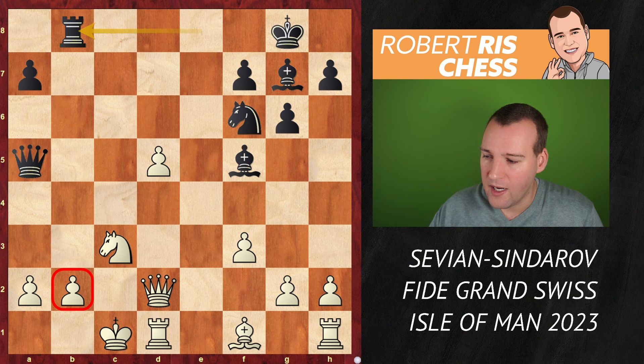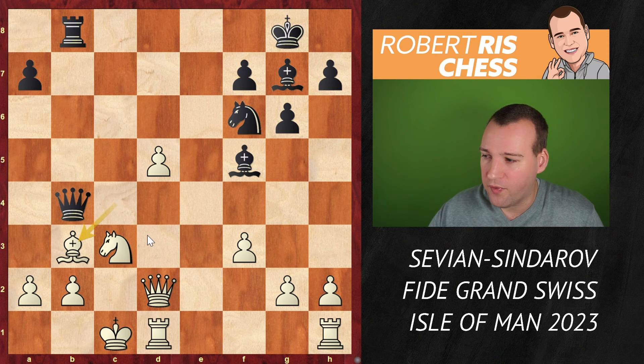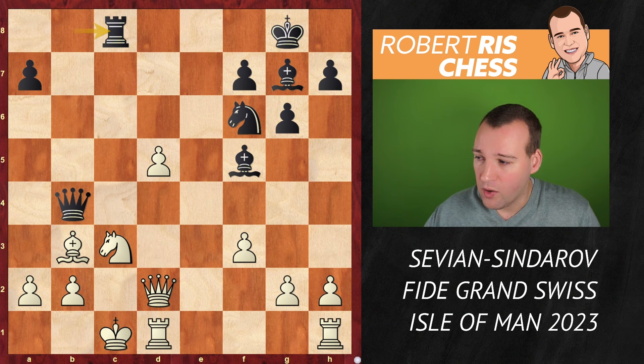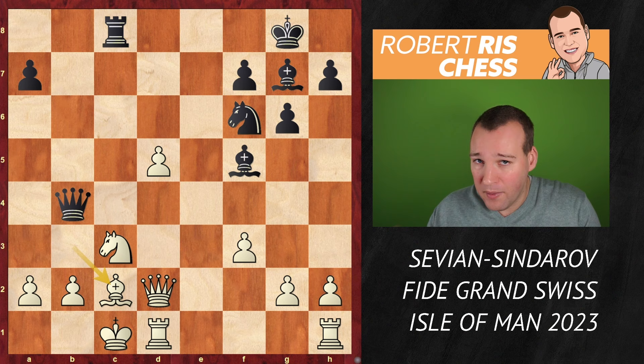After Bxb8, Rxb8 though — if white is in really good shape, he may have seen that there is Bc4 still as a defensive idea to protect the pawn on d5 one more time. After Qb4 attacking the bishop, the bishop can come back to b3, and the threats have been parried at least for the moment. If you go Rc8 with ideas to increase the pressure against the knight on c3, the bishop can come back to c2 and white is still fighting. It's incredibly complex, but the game goes on.